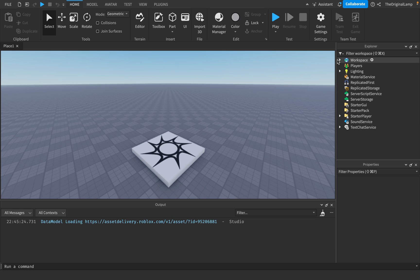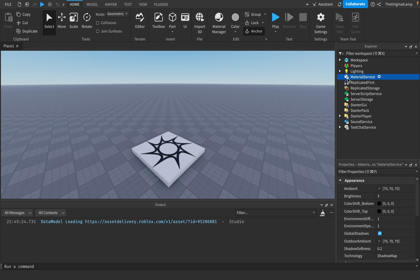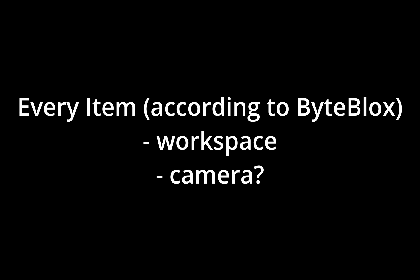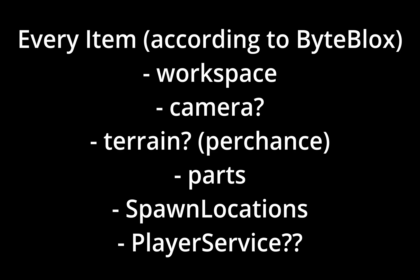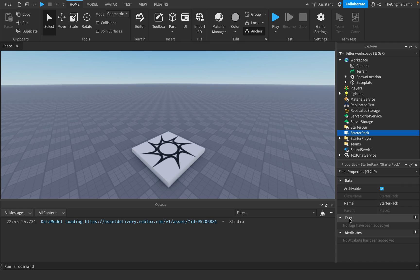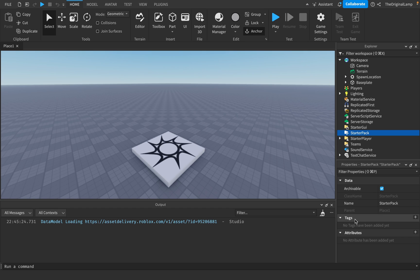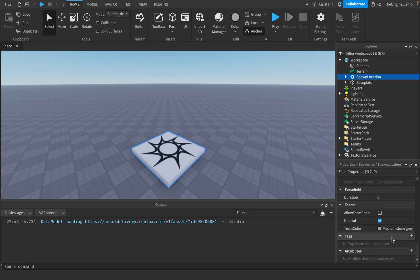The very first thing I must let you in on before explaining what Collection Service does is the concept of tags. Every single item in the Explorer — literally every single one: the workspace, the camera, the terrain, parts, spawn locations, player service — all of these have a property called tags. It's like putting on a sticker with a name. So for example, I could give the spawn location a tag.